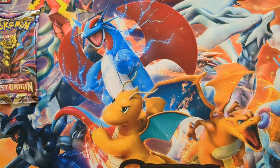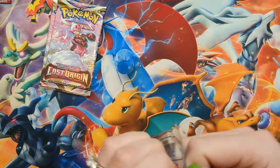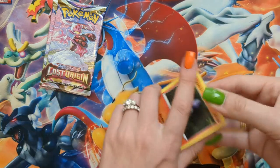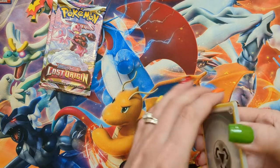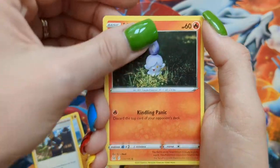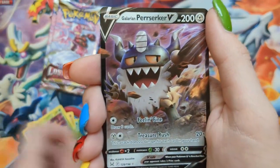We're down to the final three, you guys. I don't want it to end. Pack thirty-four: Metal Energy, Silcoon, Machoke, Iscan, Litwick, Oddish, Love Disk, Phalanx, Polywag, Gloom, and Galarian Perserker V.